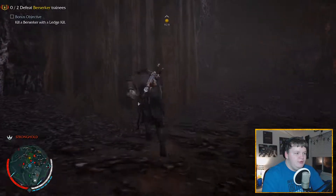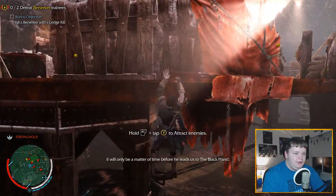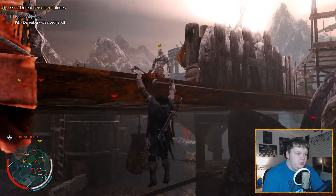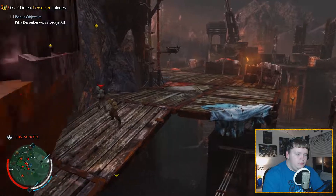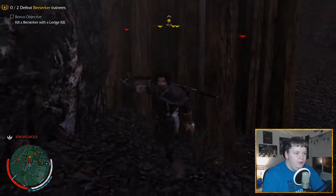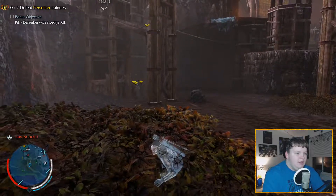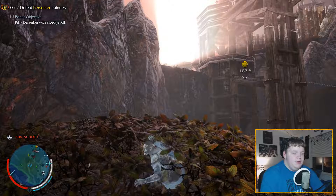Kill a berserker with a ledge kill. Two berserkers - kill a berserker with a ledge kill. Not a problem, unless they're like berserkers as in from Asgard. This did not work out in my favor - we're going to go hide. Before they can see me, we're going to hide behind things and actually just run, then hide in here. They will go away shortly and then I can go kill these dudes - these ledge kill dudes. There's two berserkers, why do I only see one? Maybe it's going to show me one after the other.